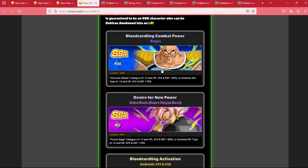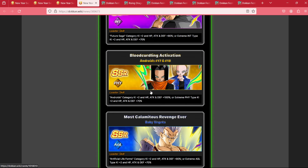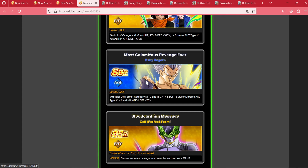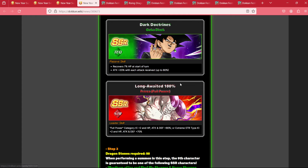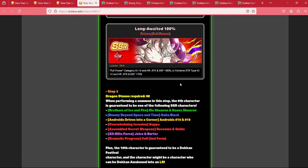Step two, we can get AGL Nappa and Vegeta, although they are not EZA on Global, they will be EZA here soon. Int Rose, the Fizz Androids, AGL Baby who should be getting his EZA by the end of January, Fizz Cell, Tech Goku Black and Zamasu, and STR Full Power Frieza.